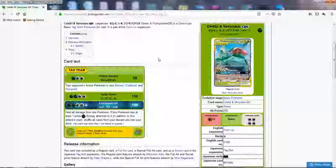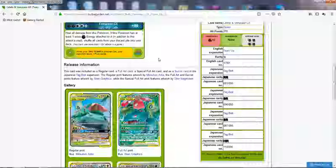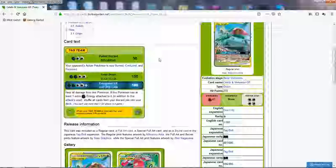Solar Beam does 150 for four — that's not very good, but if you can do it for two it becomes much better. You slap a Choice Band and a few more add-ons and you could get one-hit knockouts on a lot of Pokemon. Just doing 180 with add-ons these days is not quite enough, but it is decent. The best thing about this Pokemon is Evergreen GX. You do 180 for four, and you heal all damage from this Pokemon. If it has at least one extra grass energy attached — so five as opposed to four — then you shuffle all cards from your discard pile into your deck.